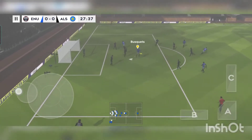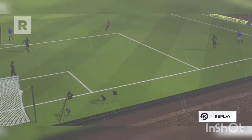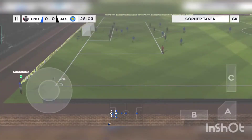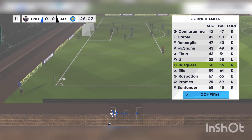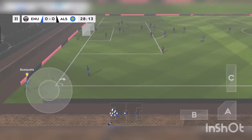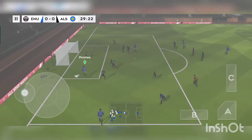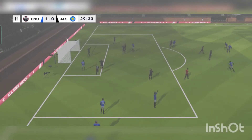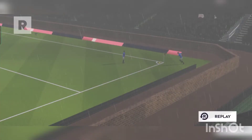And that's into the box — lovely header. Good block there. Let's see that one again. The players are tussling for position. What corner will we see here? And that's into the box — off his head. What a great headed goal! Let's take another look at that.